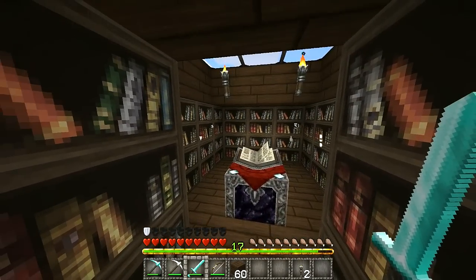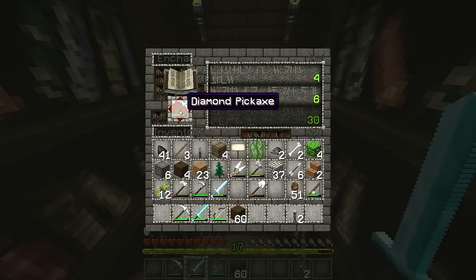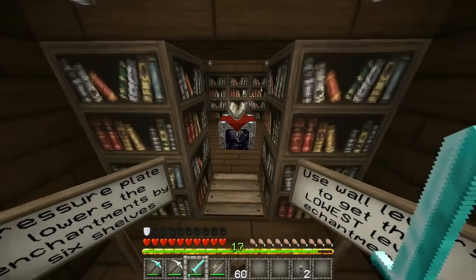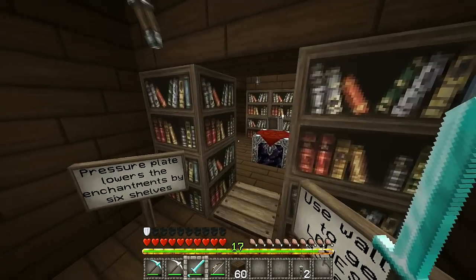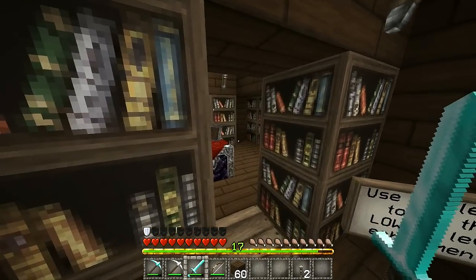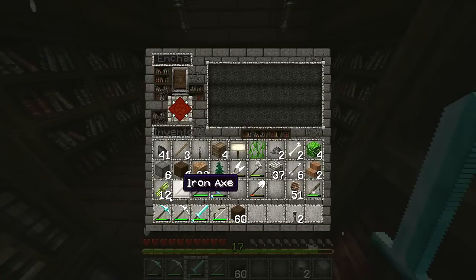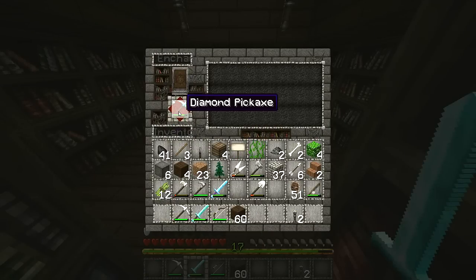Now, I have this pressure plate here and that pulls back six of the bookshelves. So now when we go in and try to enchant a weapon, it's going to give us slightly lower level enchantments. We still have that level 30 enchantment down at the bottom there, but the top two are lower level and you won't have to spend as much of your experience points that way. And if you're feeling really thrifty with your experience points, you can go ahead and flip this lever here — that'll pull back one set of bookshelves. And if you flip this other lever, that'll also pull back the other set of bookshelves. Now if we step on the pressure plate to pull back the last set of bookshelves, we have this big open space around the enchantment table, which means we're going to get lower level enchantments.